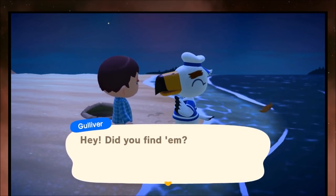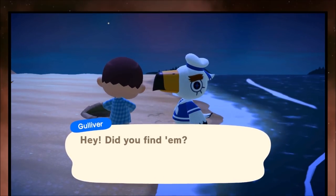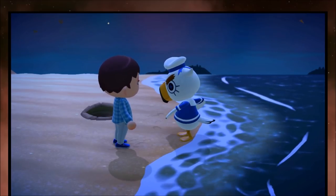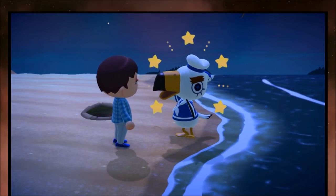Once you have the five parts, talk to Gulliver. He'll be happy you helped him, and then he'll send you something in the mail. Check the mail and you will receive some furniture. I usually just flip the furniture and make a couple thousand bells.